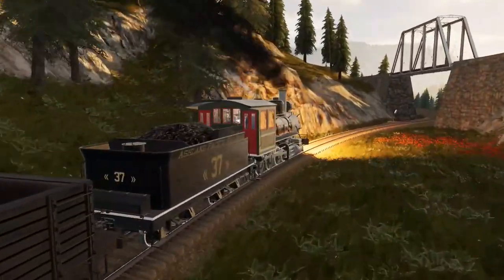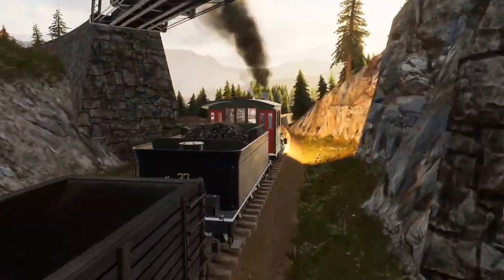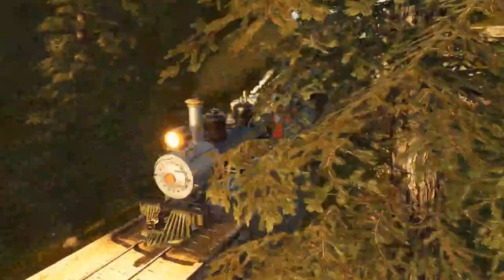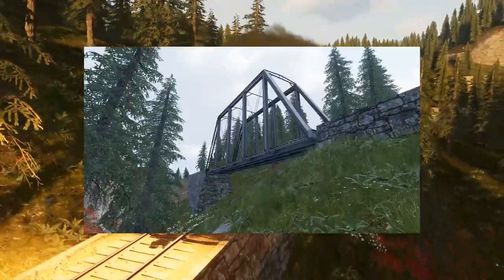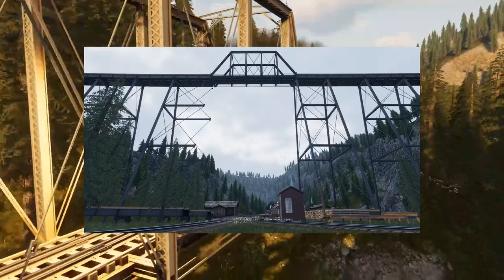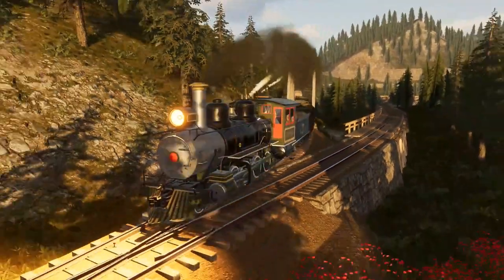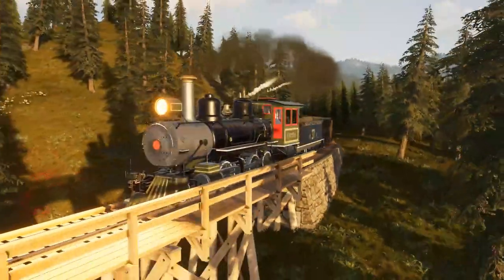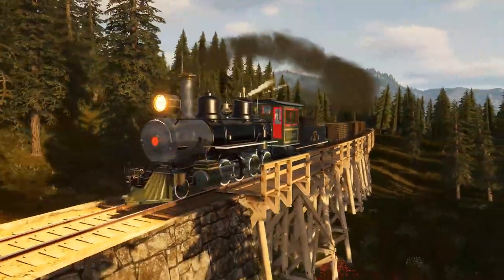Oh, and did I mention — you can't actually adjust their gradient at all? You're stuck with having them flat. It's annoying. Aside from these issues though, there are two things going for the steel truss bridges: one, they look amazing, and two, they don't have supports. This does mean that it's fairly easy to sky bridge, unfortunately, but considering how hard it is to place these things really high in the sky, I'm not concerned about this.